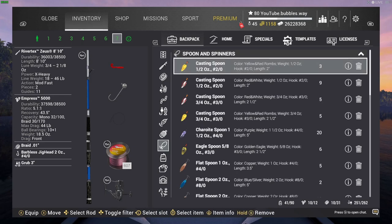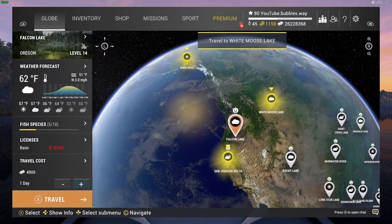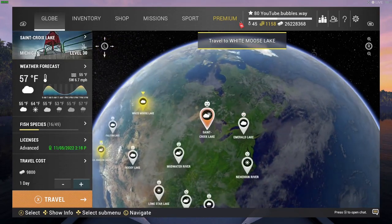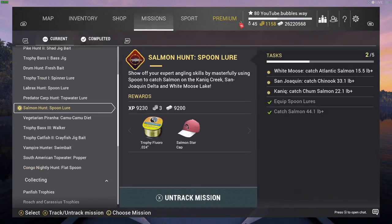Let's buy the medium spoon and then equip it. There you go — found it pretty quick. Go to the map, make sure you buy a license, and we're going to travel to White Moose Lake. Now you have to catch a fish at 44 pounds — I've already done that, I've already caught a fish that big, but don't worry I will catch another one to show you guys. 44.1 pounds — might as well say 44 pounds — and we need to catch one that size.